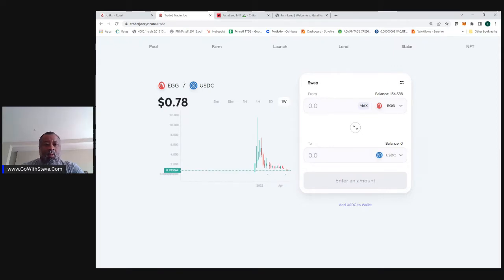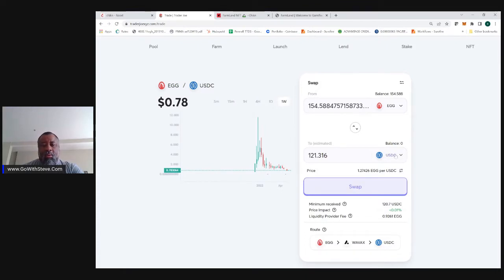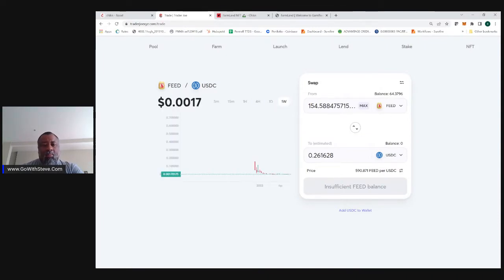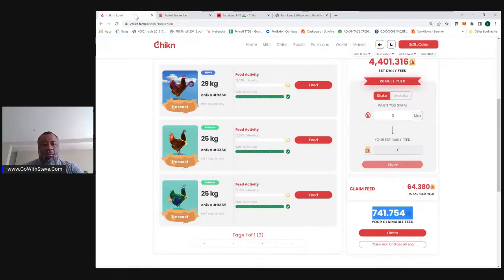You could take these eggs and sell them. Those eggs, of course, are coming from the chicken. The eggs could be staked or saved instead of cashed out — you can cash them out here. If I wanted to, I could cash out my eggs and trade them for a US digital dollar — $121 worth. But when I stake that egg and keep it, it gives me feed. The price of feed is 0.0017. That feed is what I need to keep getting my chicken bigger in order to lay more eggs and generate more feed.